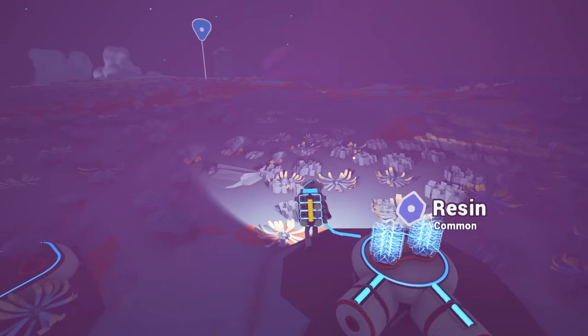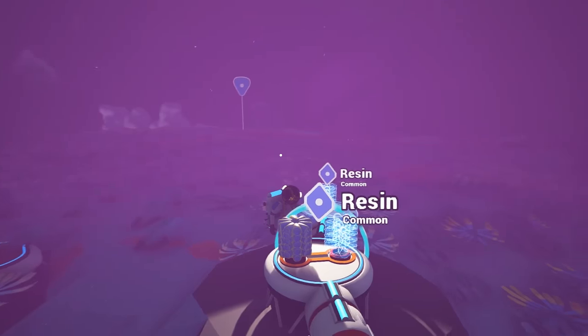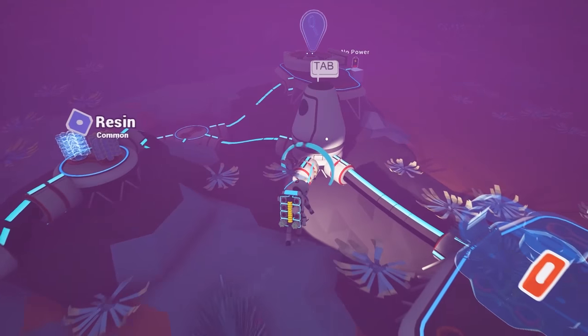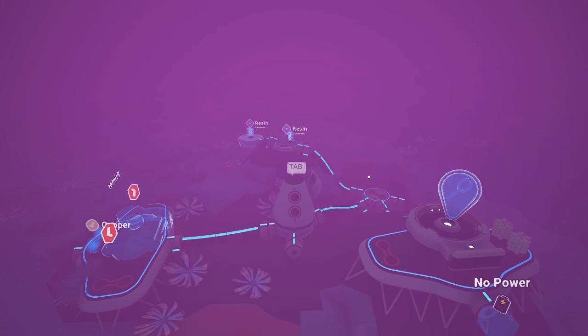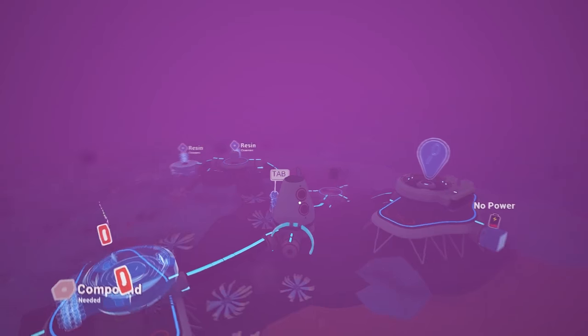Is it a storm? It is a storm! And that's my beacon. Okay, do I have any more resin? I don't. So can I just spend some time hanging out in my pod waiting for the storm to blow over? I can't, which is kind of unfortunate, but whatever. So we've got to figure out where some of these resources are. We've already got research. Smelter, printer, research, some other things.